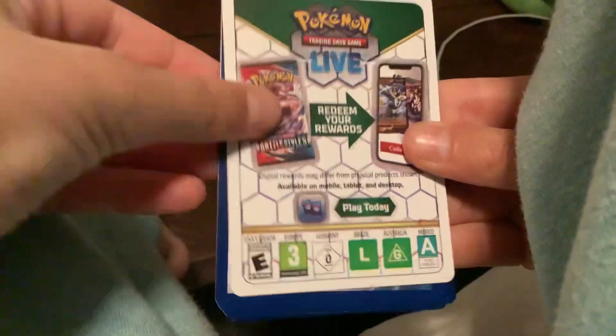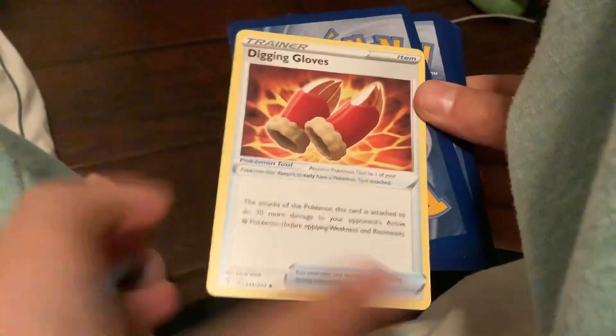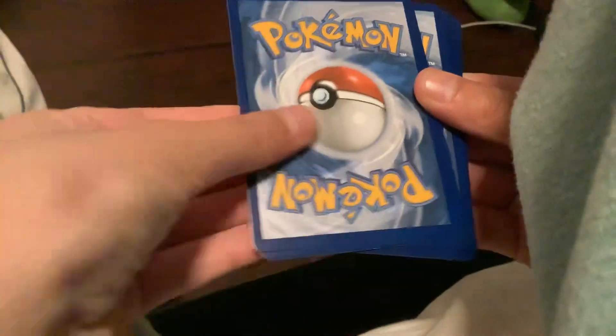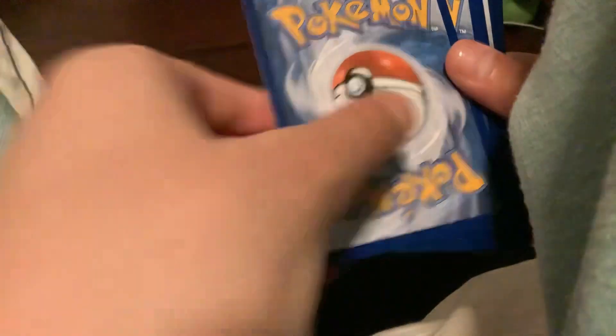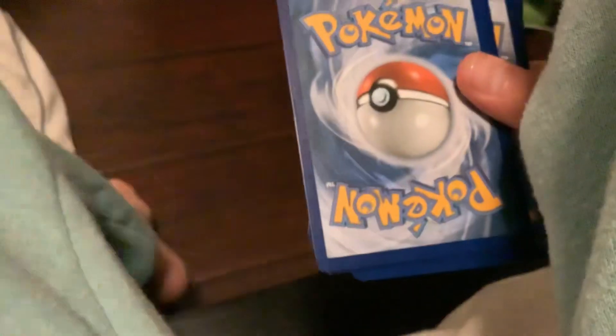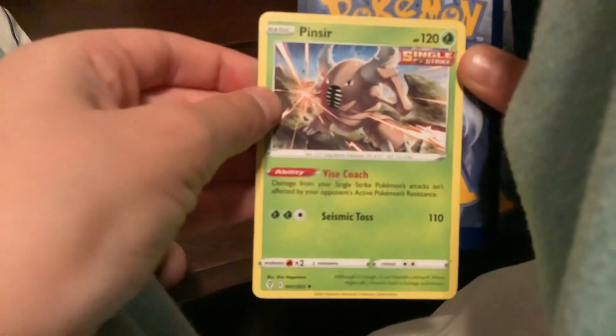Let's see what we got. We got a white card, and we got an item, a swoot bat, whatever that is — a bear — and an energy card. And what did we get for the bear?